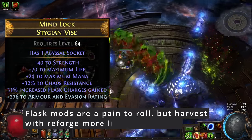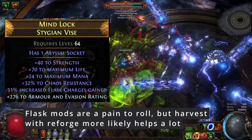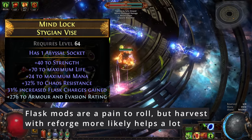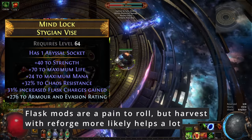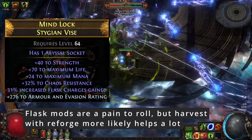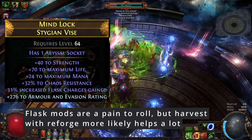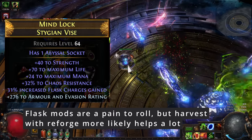For a belt, you have two main options. I'd probably roll a Stygian Vice with Essence of Envy, or use Harvest with Reforge More Likely. Reforge More Likely is great when you want to get mods that are a little bit unusual, such as a flask mod. After a few tries, you should be able to hit what you want, or at least something decently usable. Aim for chaos res, life, and a flask mod on the base belt, and just keep re-rolling until those mods go away — in which case you roll again — or until you hit something you're happy with.